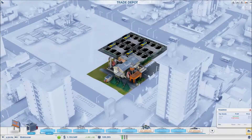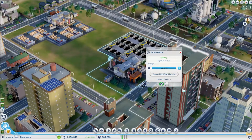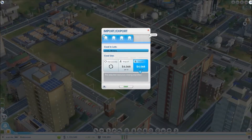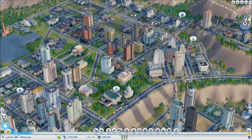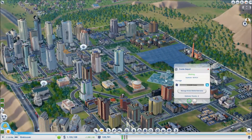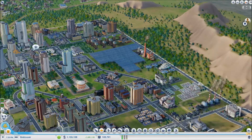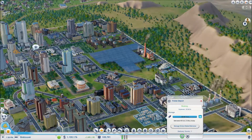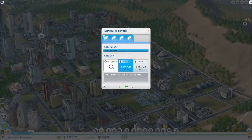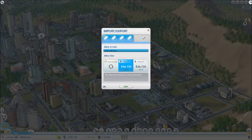Why are we using coal locally? We need to export coal - we don't need coal locally. Coal is just an export thing. We need plastic and stuff. This here is plastic, this here should be alloys, and for this we are importing it.